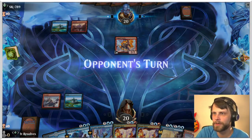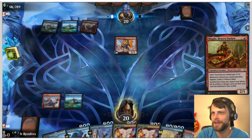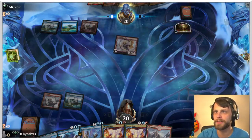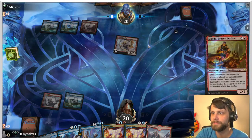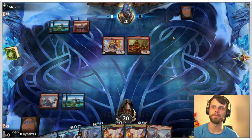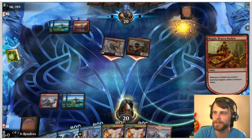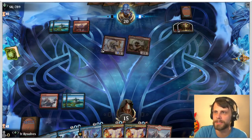I think we just pass here, we can Brazen Borrower something or just discard a Magma Opus and get a treasure, which would ramp us a good bit. Okay, this is just another Dwarf deck. This is perfect honestly — I'm just going to bounce this. They do get a treasure token which they can use to replay this, but crucially they can't give it haste now, so we do just get kind of a blanket turn. This might be too aggressive for us to actually beat unfortunately, given that we just don't have Bone Crushers or anything like that in hand.